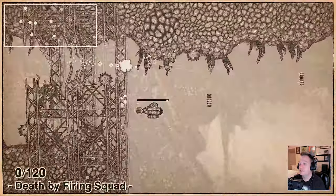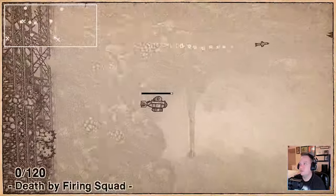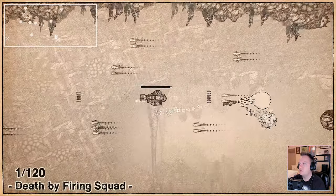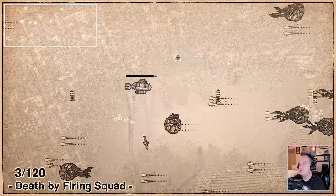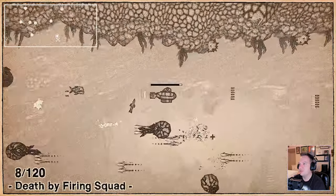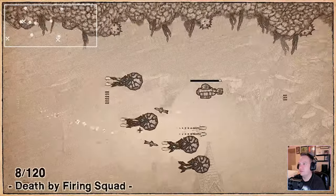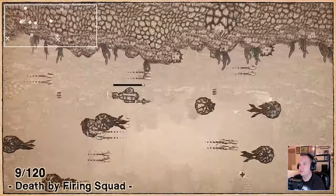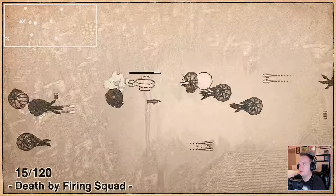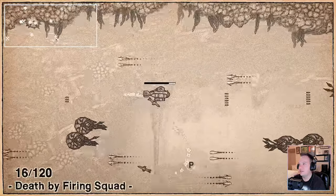Oh - 'death by firing squad, zero of 120' - what does this mean? I gotta kill a hundred of these dudes?! Oh my god, this is tough. I need that health. Okay, we need a strategy. The strategy is: don't get shot. But there's a lot of these guys.